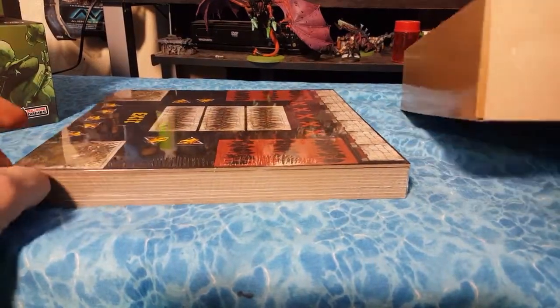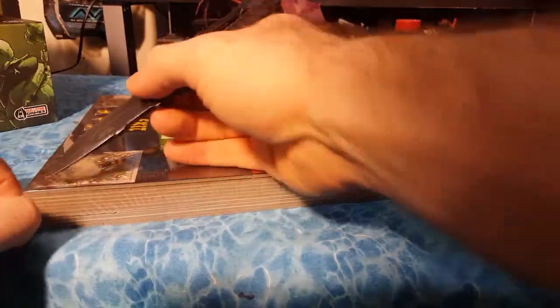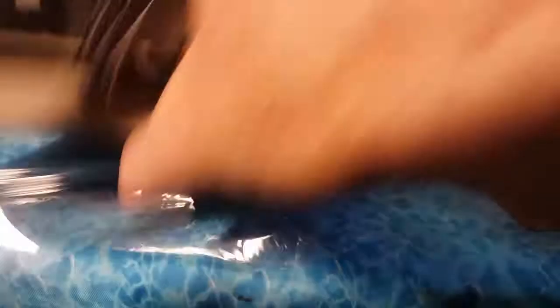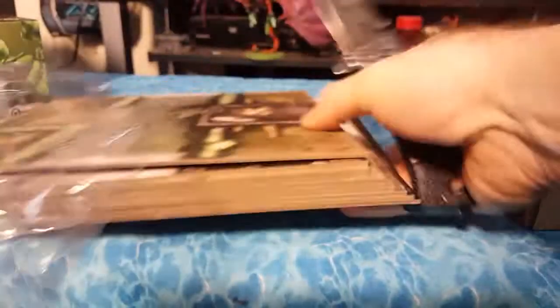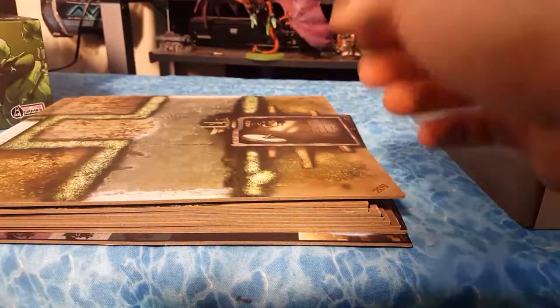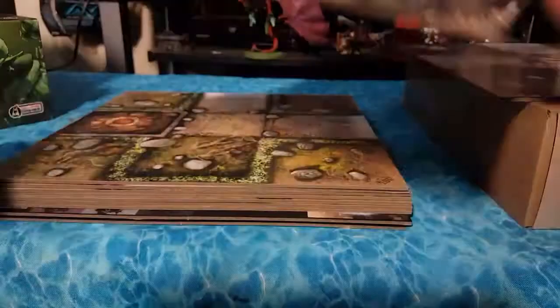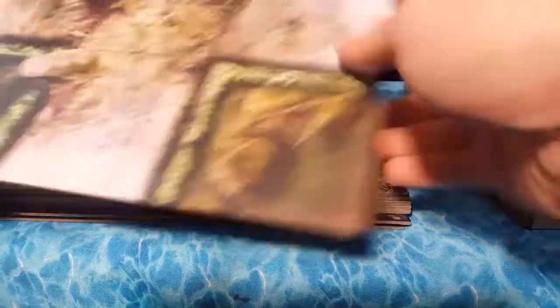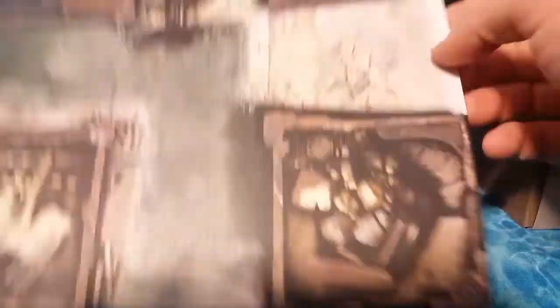Here is all the stuff that you'll be needing to actually play the game. Got your board sections. Cool Mini or Not has really so many of these Zombicide games. All double-sided. Very unique boards — got some outdoor locations as well as indoor locations. Little hedge mazes. I like that. The amount of detail they put into these is really cool. I can even see some darkened and highlighted areas.